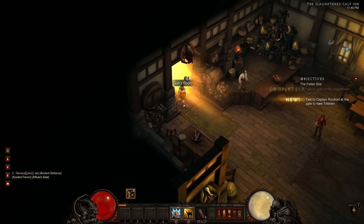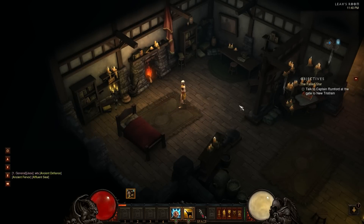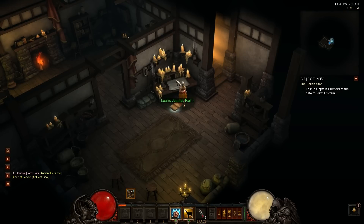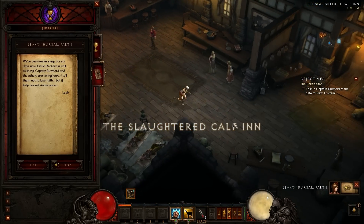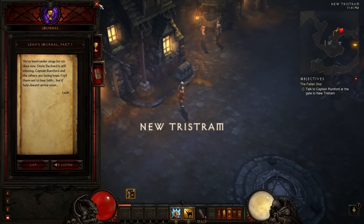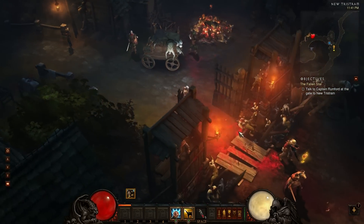You can see a glow here - she obviously has a room at the Inn. One of the things you can do in the game is mouse over and see if you can find anything you can interact with. In this case it's a book where you can read her journal: 'We've been under siege for six days now. Uncle Deckard is still missing. Captain Rumford and the others are losing hope.' So we'll be able to find out more about the backstory through different journals and things we find along the way.